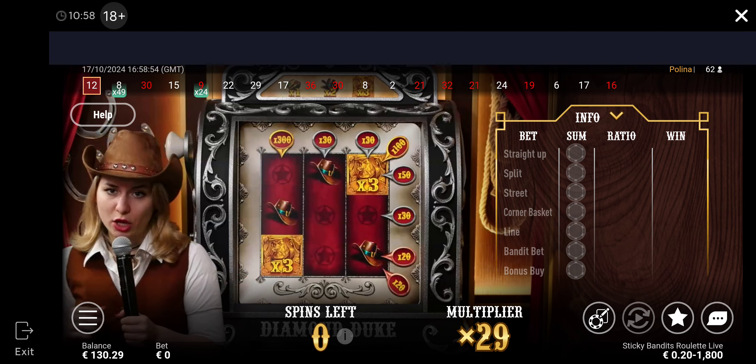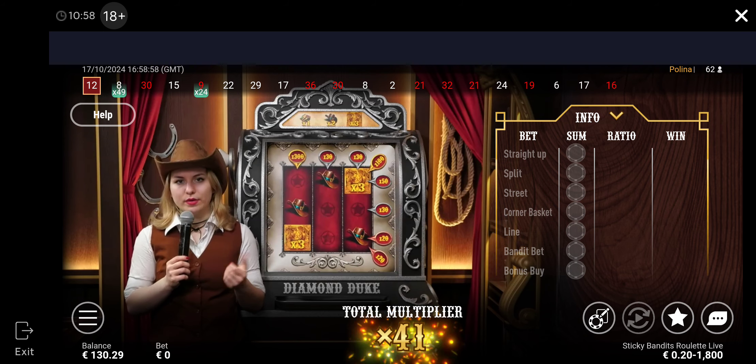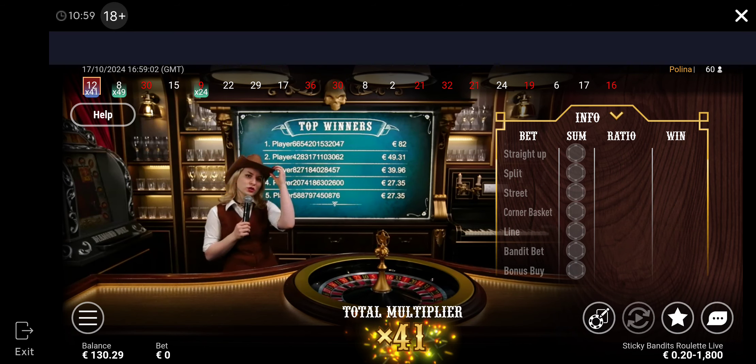Horizontally, vertically, diagonally, all of them — three. We can collect the blood money, but the bonus is out. Thanks so much, congratulations with this receiving 41x multiplier.